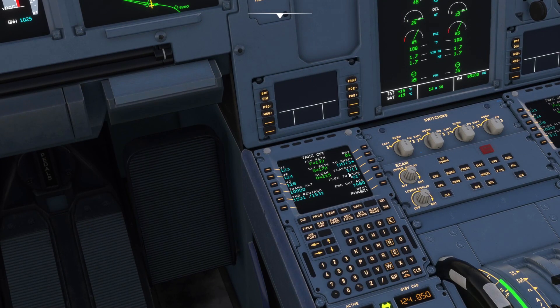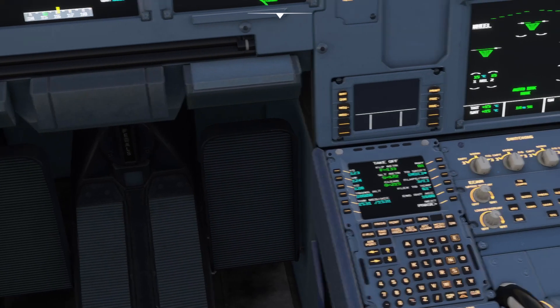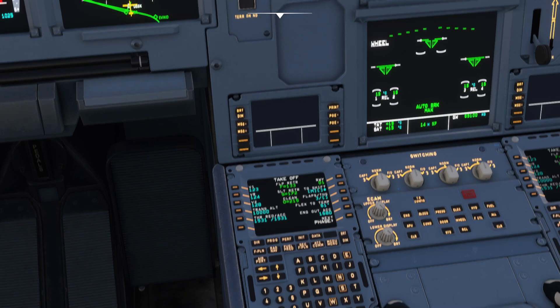I've configured for flaps 3 with a flex temp of 61 degrees. To recycle the V-speeds, click the buttons next to those parts of the MCDU and they'll recalculate. Our V1 and VR are 123 and 124 knots, and our V2 speed is 128 knots. If we were to use flaps 2 instead, we would have to recycle the V-speeds again to get new speed figures.